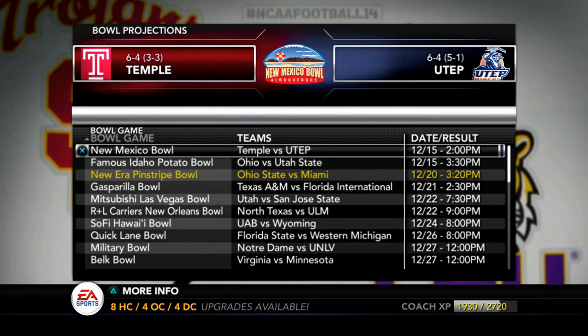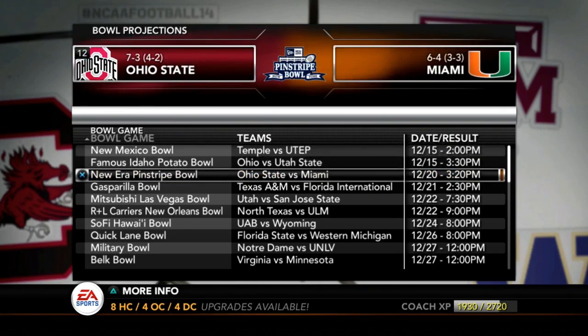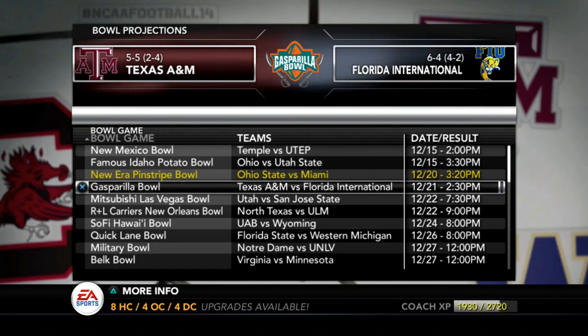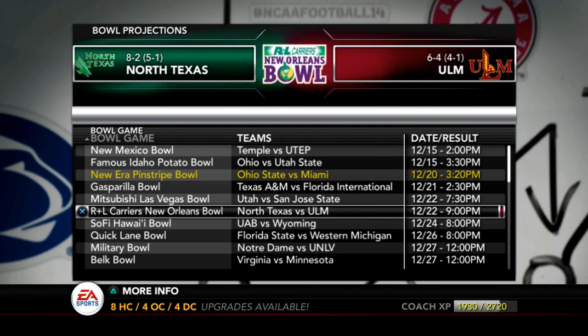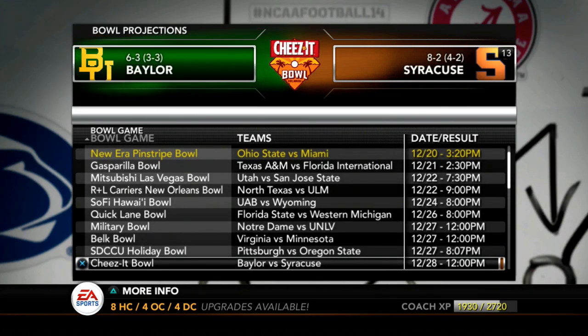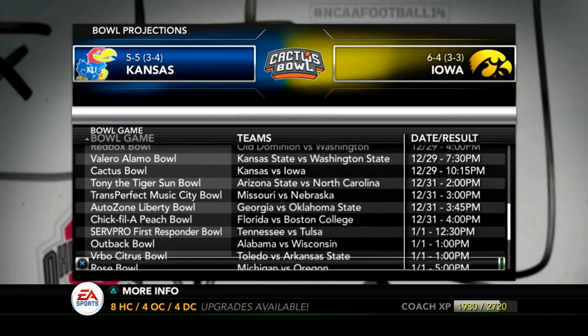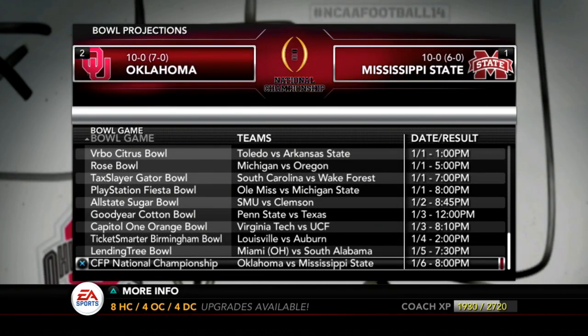We're going to take a look at the bowls. All the bowls are updated as well as their result dates, and the dates have been changed to better reflect the current date. The logos have also been updated — you can see a few team logos have changed. The new era Pinstripe Bowl logo is new, the Gasparilla Bowl has been added with its logo, the Mitsubishi Las Vegas Bowl, the R+L Carriers Bowl, the Hawaii Bowl, Quick Lane, Military Bowl, Belk Bowl — all of these are updated with new logos. Scrolling down to the National Championship, the CFP National Championship has been added.